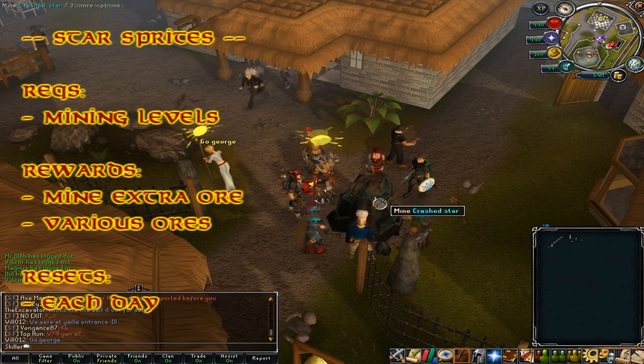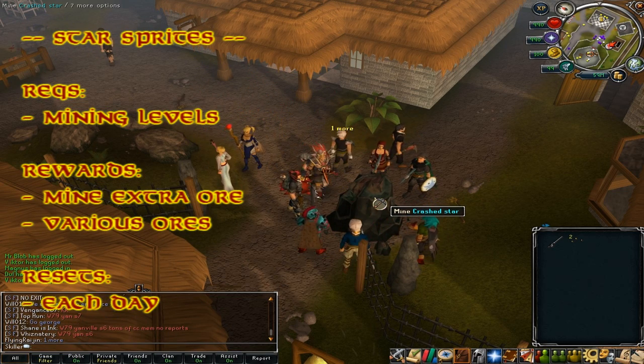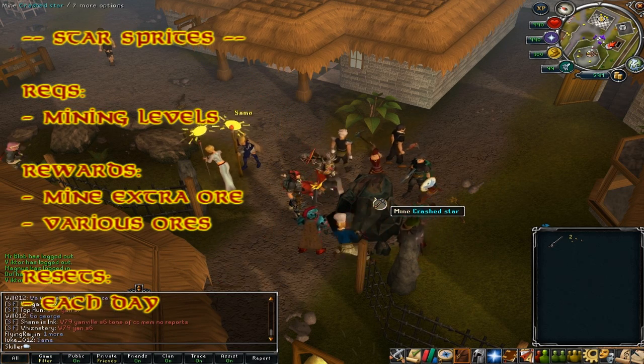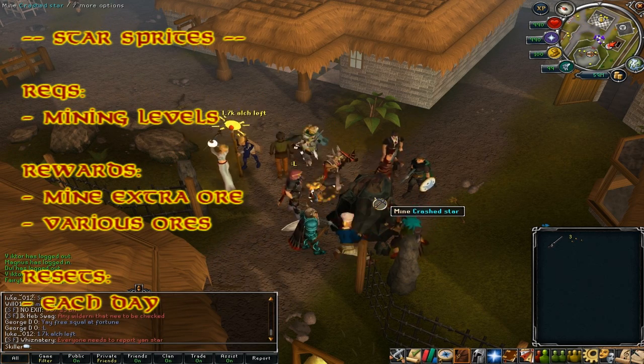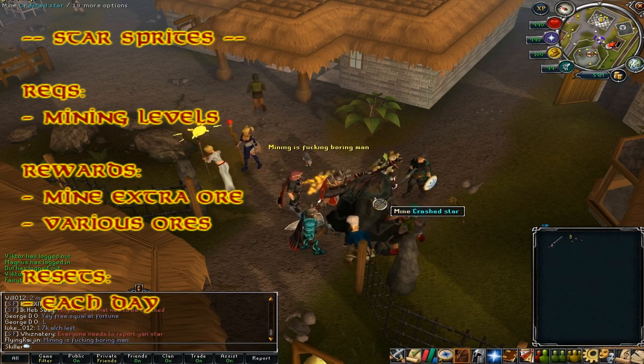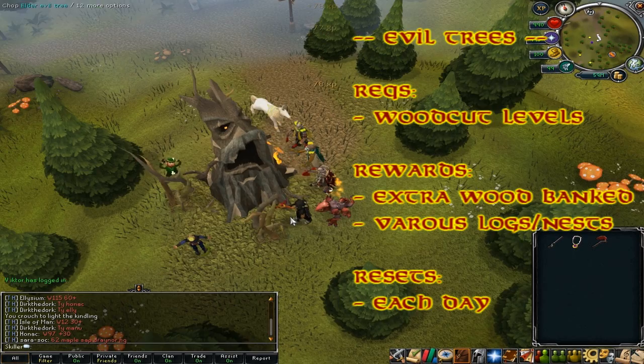Shooting stars fall all over Gielinor. You can see where they're going to land by using the telescope in your Player-Owned House or somebody else's. It requires various Mining levels depending on the size of the star. You'll get a chance to mine extra ore from rocks and various ores which add up to approximately 50k GP. This resets once every Jagex day.